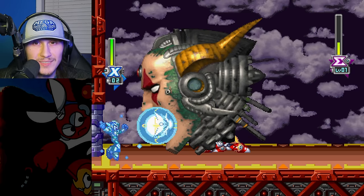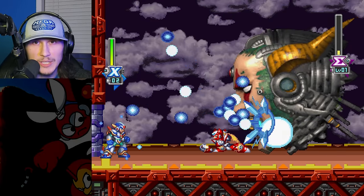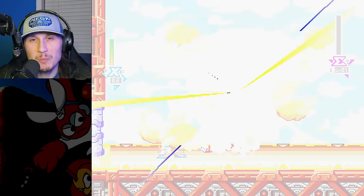This is obviously going to be different from the Zero run, because as you can see, Mega Man X has no ability to Saber Dash Cancel, or SDC, but he can use charge shots, which is a little bit slower. But as we'll see, that will be important. Let's get on to the actual run.